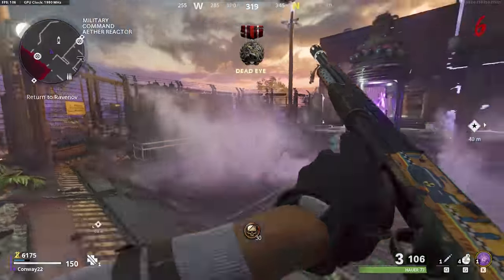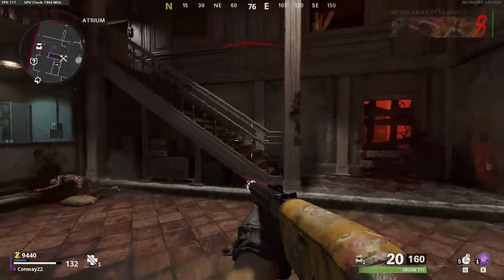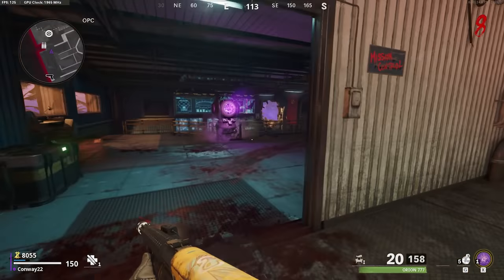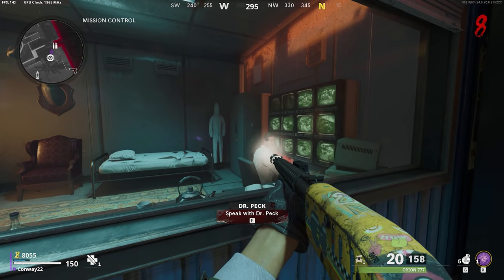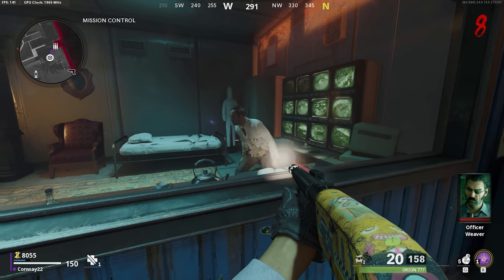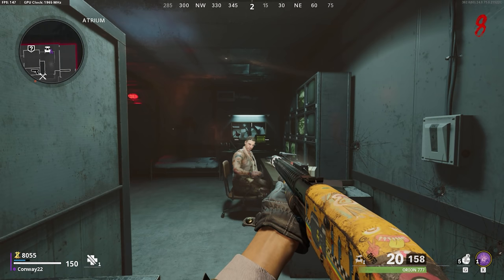When you finish that third reactor, go through the teleporter back to Ravenov and hold Square to have a chat. You should then get a message from Peck telling you to return to the military compound. You can find Peck in mission control behind these shutters or this glass window. When you get there, hold Square to talk to him, then go back to Ravenov in the spawn — lots of running back and forth, so maybe buy Stamina to make this faster.